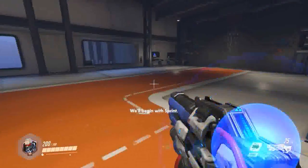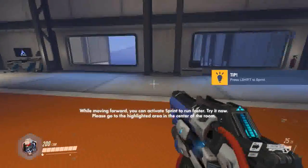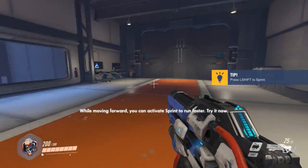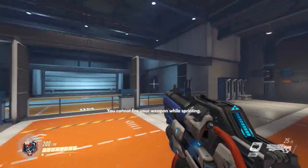We'll begin with sprint. Please go to the highlighted area in the center. While moving forward, you can activate sprint to run faster. Try it now. You cannot fire your weapon while sprinting.